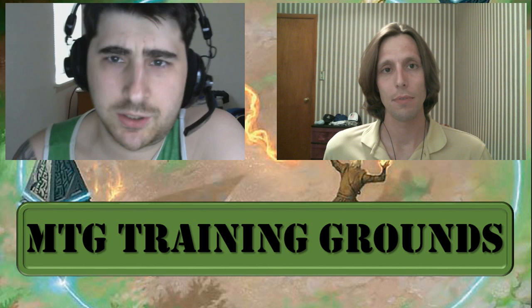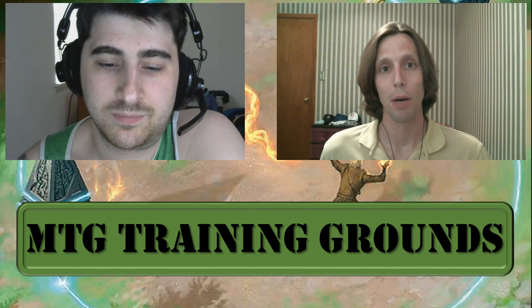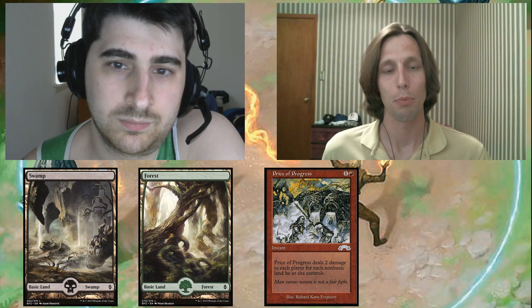The other thing worth noting with Shardless is that you usually have two basics — one Forest and one Swamp. Most Shardless decks are moving to the double basic just to always have something against Wasteland decks. The reason that's important is one of the most common big damage spells out of Burn is Price of Progress, and because Shardless is usually a little slower to win, preserving any extra life points you can could be huge. So avoiding the non-basics as much as reasonably possible would be important.